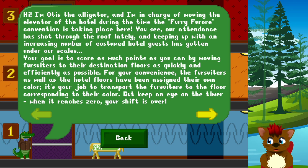Anyway, how to play. 'Hi, I'm Otis the Alligator, and I'm in charge of moving the elevator at the hall of the hotel during the time the Furry Furrari Convention is taking place here. Our attendance has shot through the roof lately, and keeping up with the increasing number of costumes from hotel guests has gotten under scales. The goal is to score as many points as you can by moving fursuiters to their destination floors as quickly and efficiently as possible. The fursuiters as well as the hotel floors have been assigned their own color. Your job is to transport the fursuiters to the floor that corresponds to their color. Keep an eye on the timer — when it reaches zero, your shift is over.'